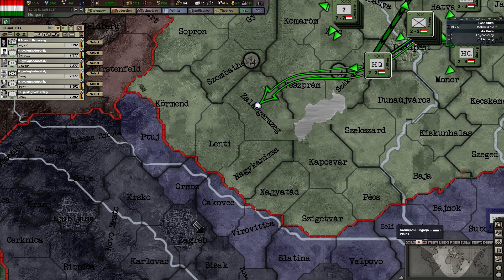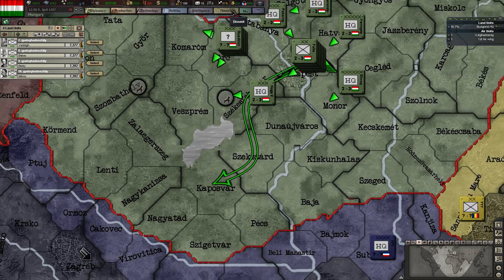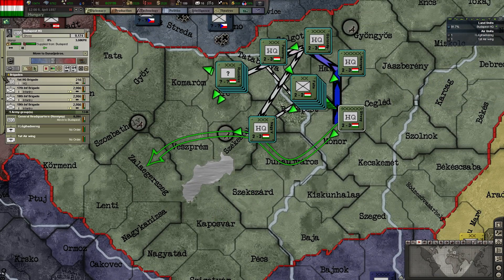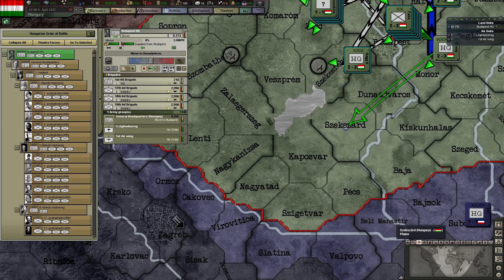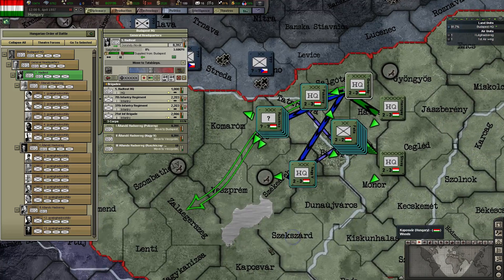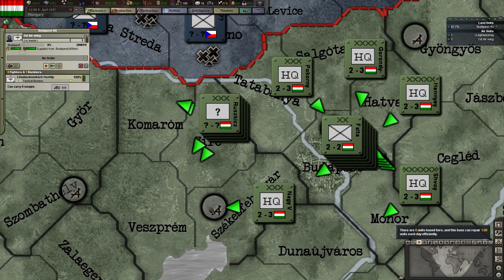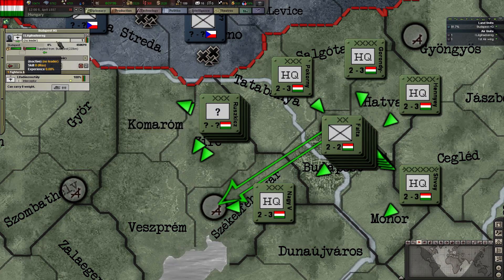Oh, I've changed my mind. So we'll go one, two, and all the rest will go into the boot of HQ. Excellent. The planes will be moved to here. Tank buster, you'll get that. And this is the last move there.